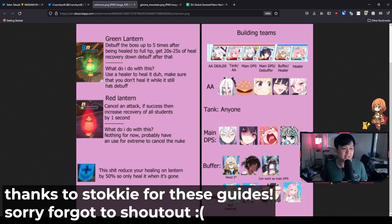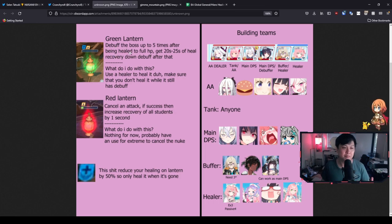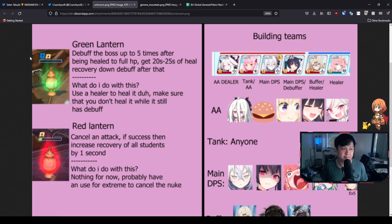Let's talk about the mechanics real quick. So Green Lantern, Red Lantern — essentially ignore the Red Lantern. For the Green Lantern, we need to heal it to make sure we can debuff the boss five times to get the defense down. So it's in our best interest to get the Green Lantern popped off as fast as possible to debuff the boss and get the fastest time. There is a caveat: there is a blue symbol, which is a heal recovery down debuff. After you've healed it and it's propped the defense down debuff, the Green Lantern will itself get a recovery down debuff, meaning the next time you heal it for the next 20 or 25 seconds, it will be healed for less. If you've played League of Legends, it's essentially grievous wounds — incoming healing is down.